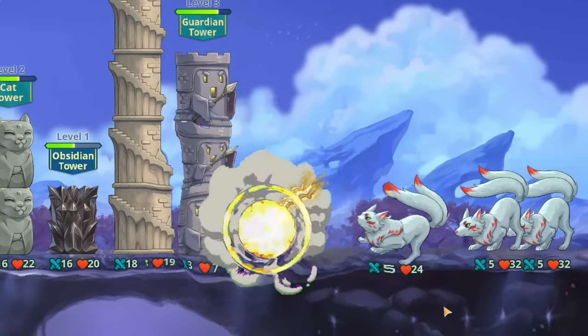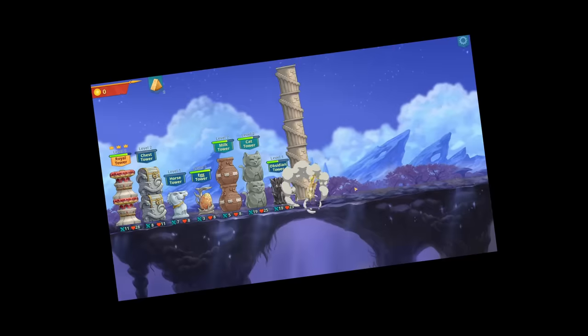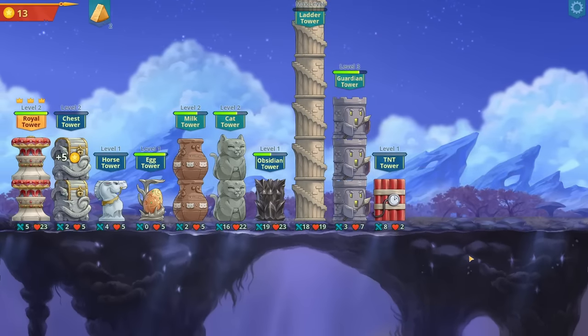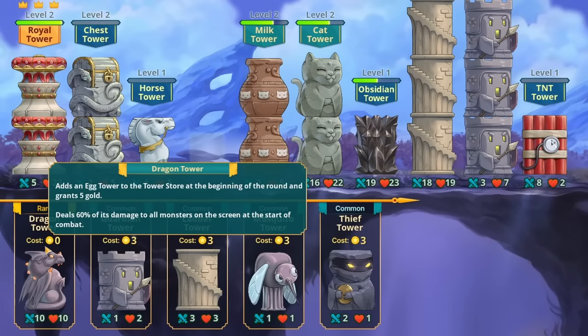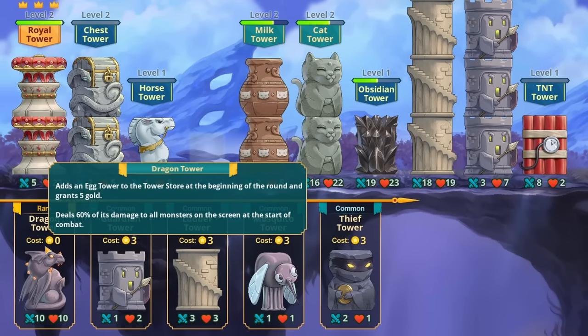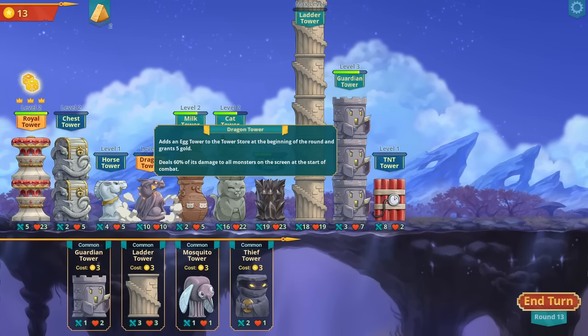We move on and these guys have a lot of health - little kitsune-looking foxes. That was a lot better because there was only one wave, but they have a lot of health. The egg went away and there's a dragon - it deals 60% of its damage to all monsters. I like this - I can place it right here, that is awesome.